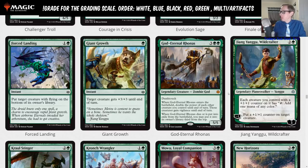So as far as the different God-Eternals go, Ilharg was the best at A minus. Kefnet and Oketra were B plus. Rhonas is B, and Bontu is B minus. I think Rhonas is a good Gruul card — that's where it fits in.